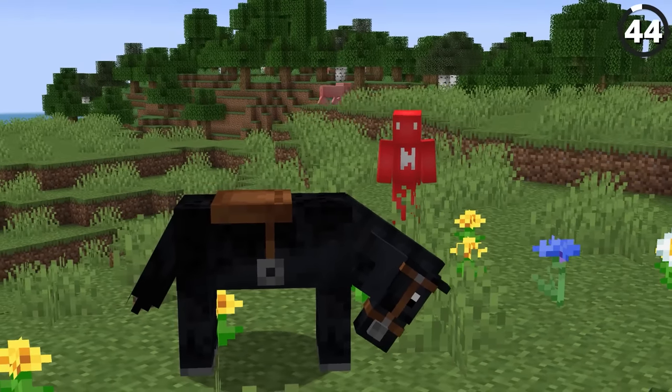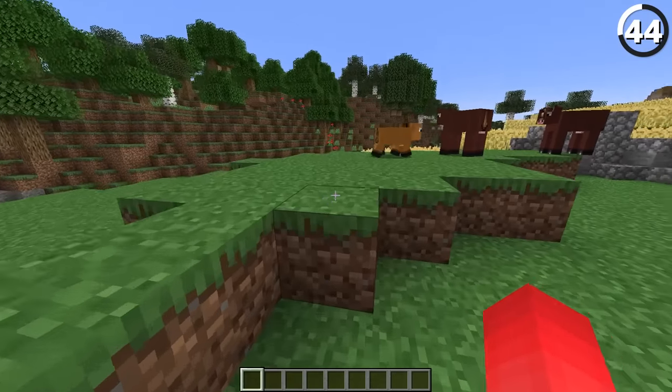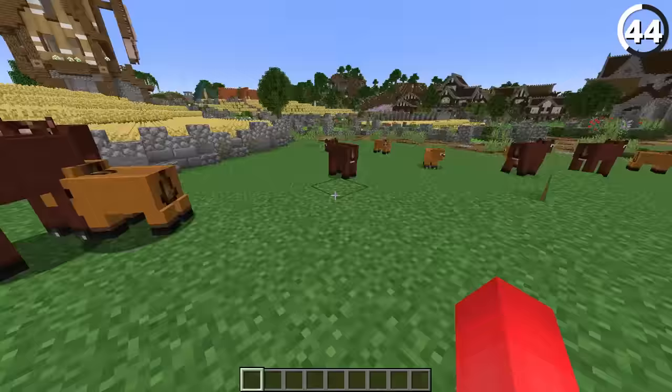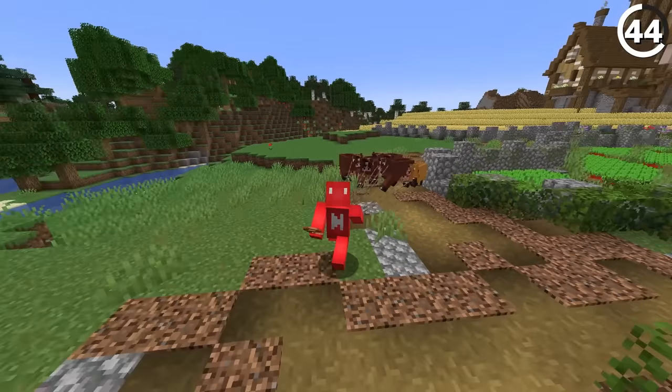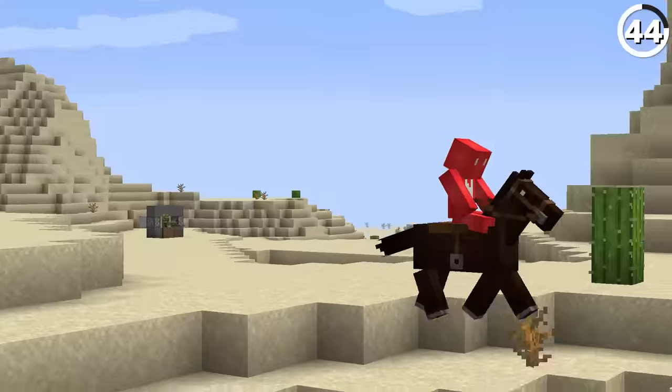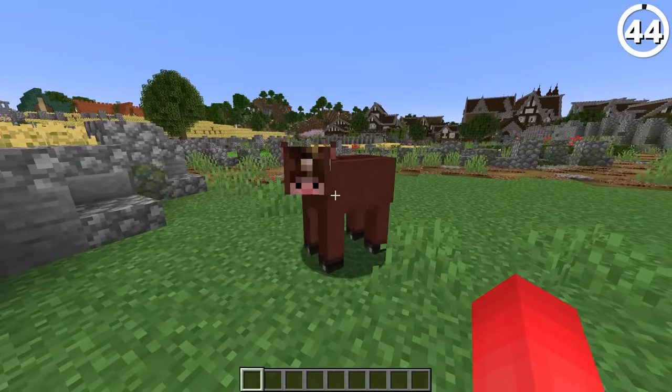Before horses were added to Minecraft, there were 'horses' — notice the quotation marks. These special mobs were only in the Java Edition snapshots for the April Fools update, and they were really just retextured cows and pigs. Which did make for a good joke, but shortly after, Mojang worked with Dr. Jeb to add proper horses into the game — and thankfully they didn't look like that.